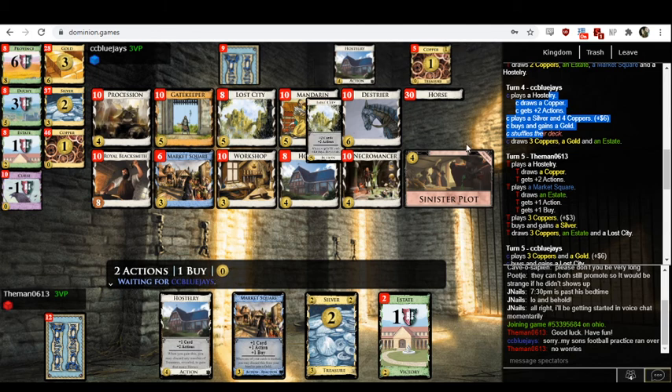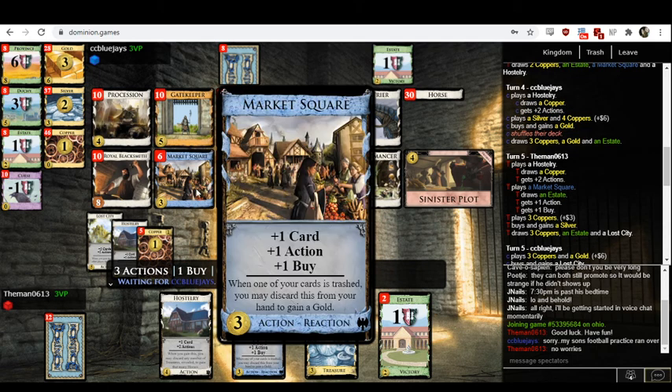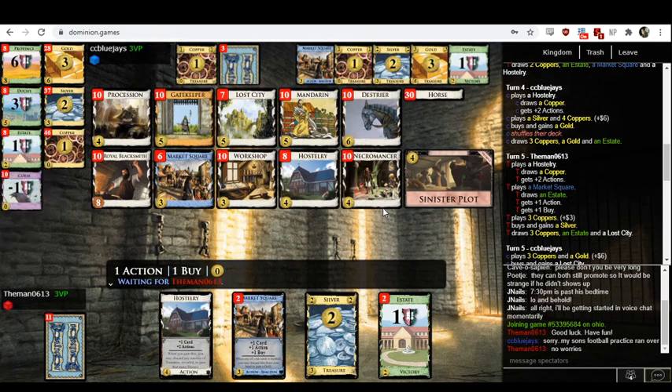It's almost always the case that there's some action card out there that's better than a gold. If you were desperate for golds, the good way to get unlimited golds would be Market Square plus Procession, or Market Square plus Necromancer as Zombie Mason, or even Market Square, Necromancer, Zombie Apprentice. There are plenty of ways to activate Market Square and just pick up free golds. I don't know why you'd waste your buys on golds.